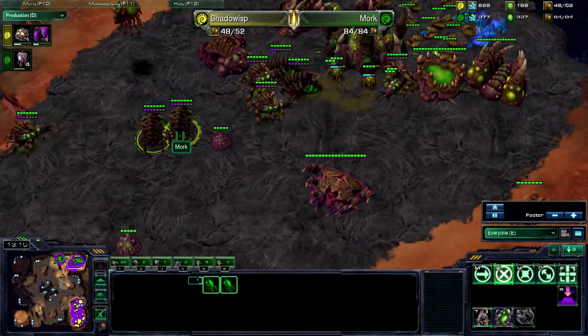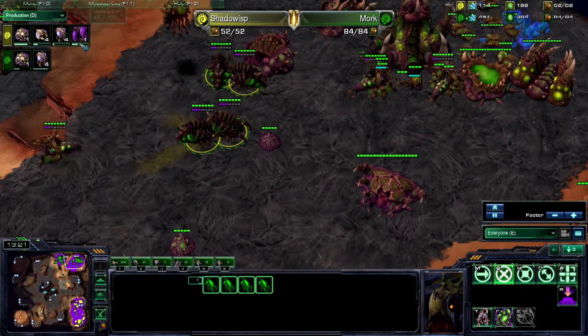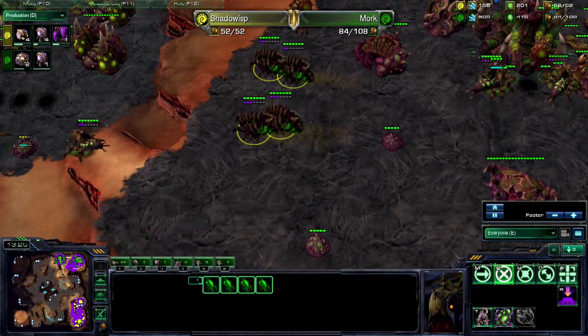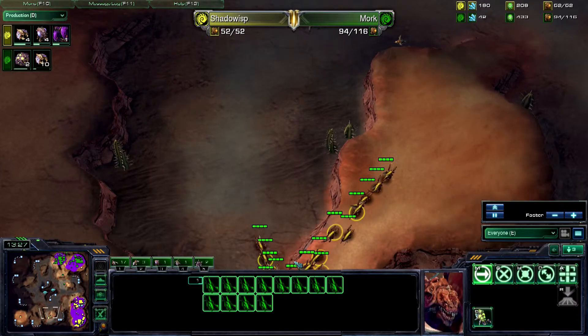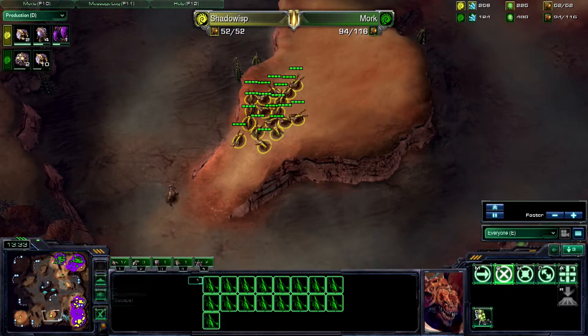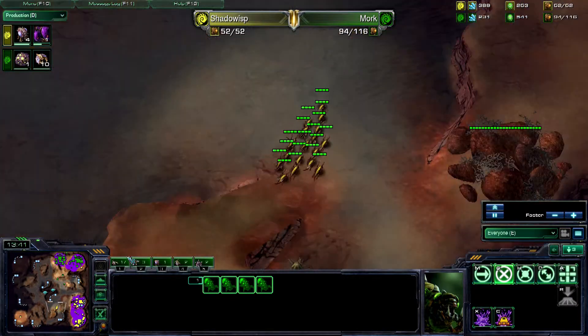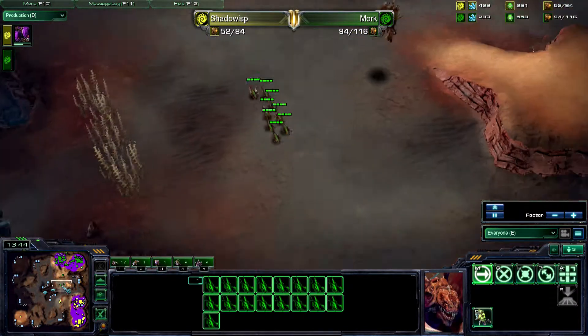It looks like Shadow Wisp is also going for drops as well — he's got about halfway done on his drops. Ventral Sacks, 47 seconds of 130. You can see a little group of Zerglings coming out from Shadow Wisp, a bit left and down of where his base is. I wonder what they're intended for, maybe some Banelings or... no, just gonna run on by.